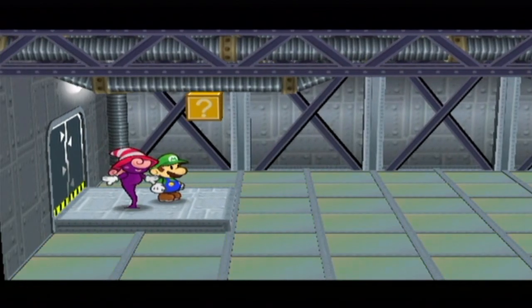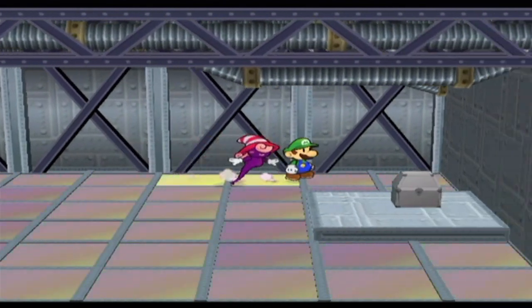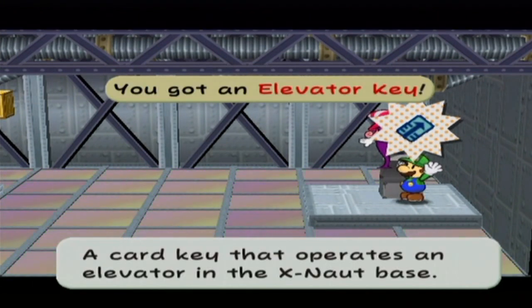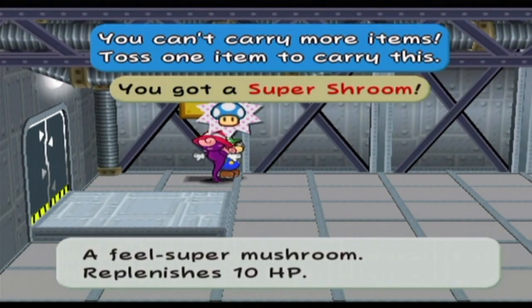First and foremost, pay close attention to the one you just saw there. Though I think I already forgot it. Never mind, I didn't — but Vivian did. Follow that line and you'll get the Elevator Key, and apparently that disables the security and turns them off.